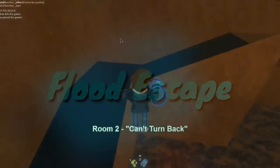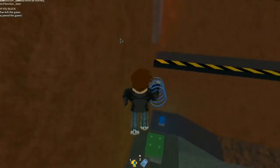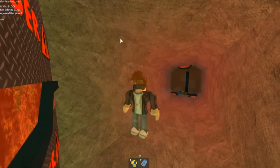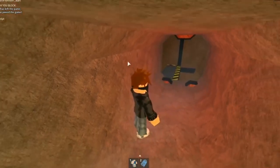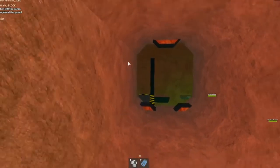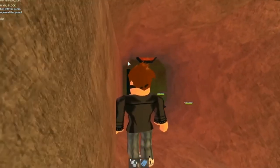Flood Escape. In this Roblox game, players will have to avoid the flood and reach the room's exit to escape. There are three rooms that players need to escape, and they need to use parkour skills to do so. Before finally escaping, players need to solve a puzzle. Players also have an option to customize the appearance of their characters, which can be done by purchasing several cosmetics.